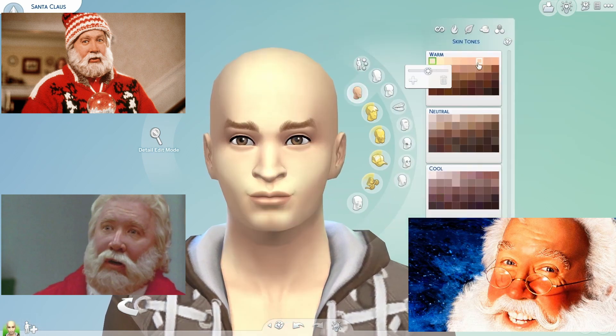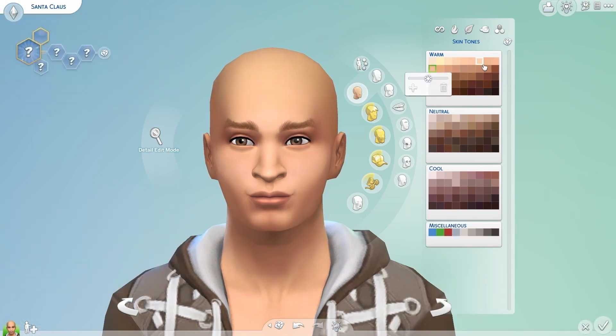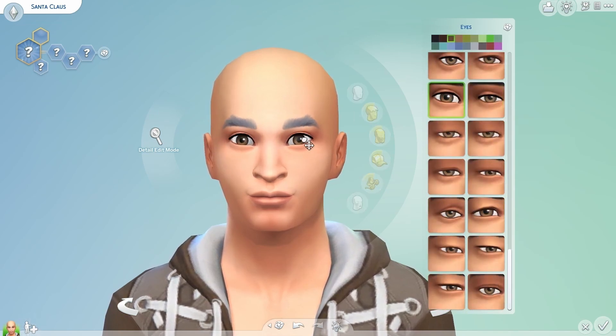I'm going to start with the eyebrows — a bit more fluffy than that, make them grey. I need to make him an elder because currently he's a young adult, and I don't think Santa Claus is a young adult. I'm going to change his eyes a little bit.